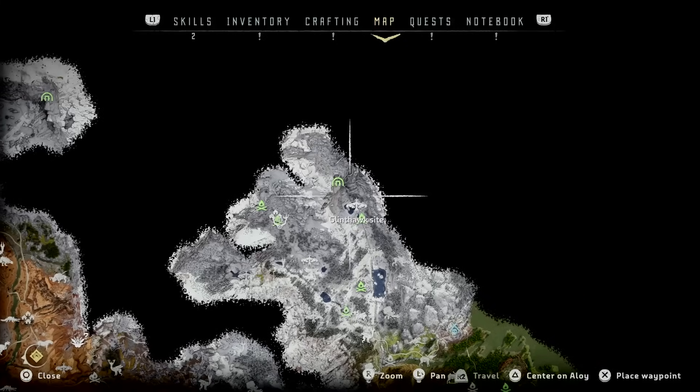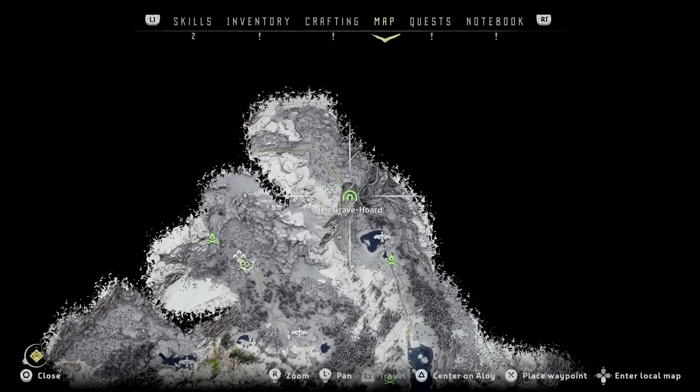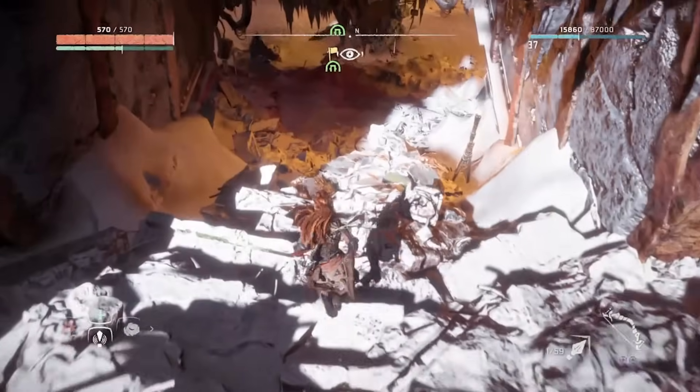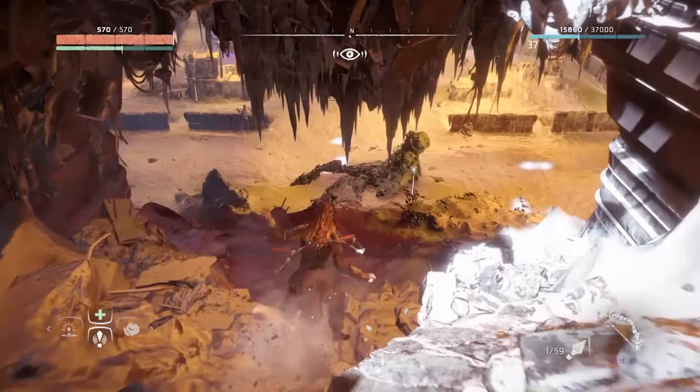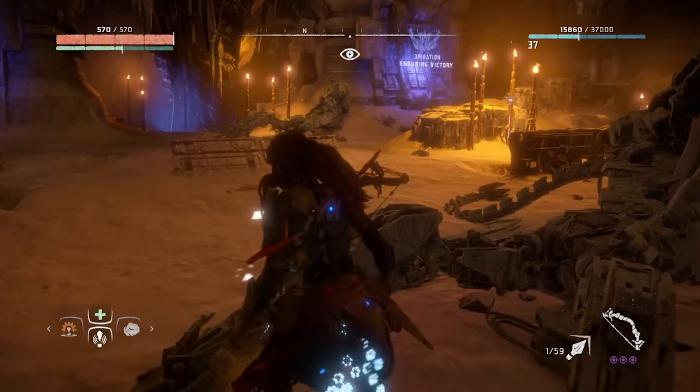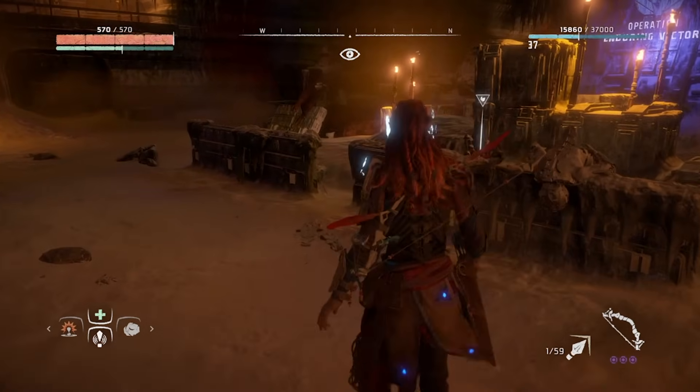The third cell is hiding at the Gravehorde, which you'll be sent to as part of — surprise surprise — the Gravehorde main storyline quest. Once you're in the opening foyer and have taken out the Watcher and the two Eclipse cultists investigating a downed corruptor, scout around until you see the telltale green diamond, which indicates a power cell is hiding in the snow.